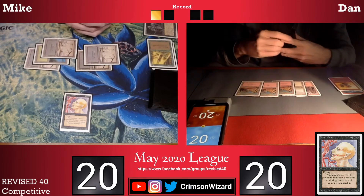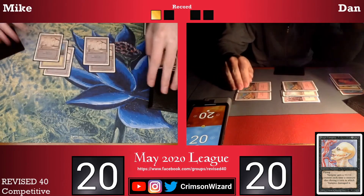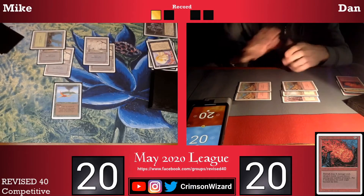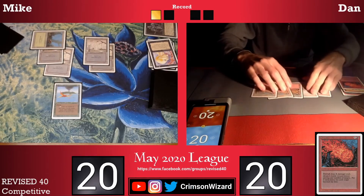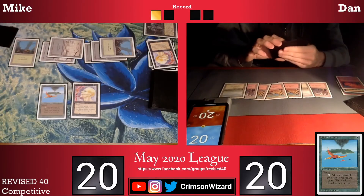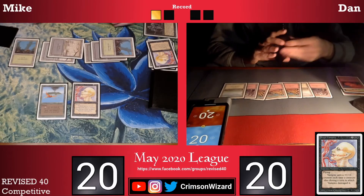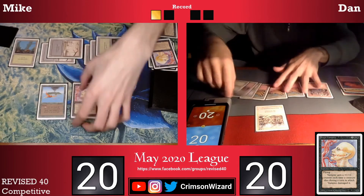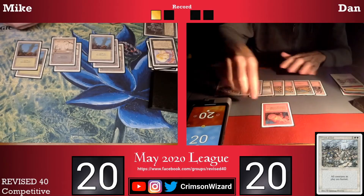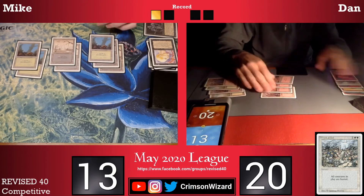My opponent does have five mana, which is going to allow him to cast something like a Fireball, which it looks like he does — Fireball for four takes out the Sengir Vampire. On my turn I play a Bird of Paradise and pass the turn back to Dan. After a couple passes back and forth I finally draw a Sengir Vampire which I can cast. Unfortunately Dan does have access to a lot of mana and goes for a Wrath of God, which is going to take out my Sengir. Dan now taps out for a Fireball for seven, taking me down to thirteen.